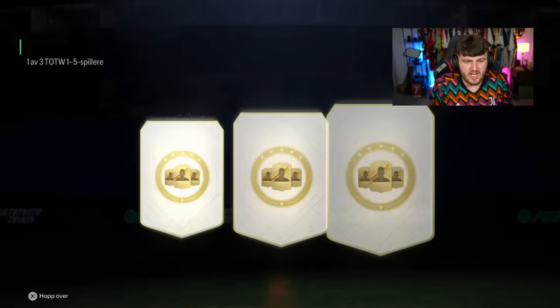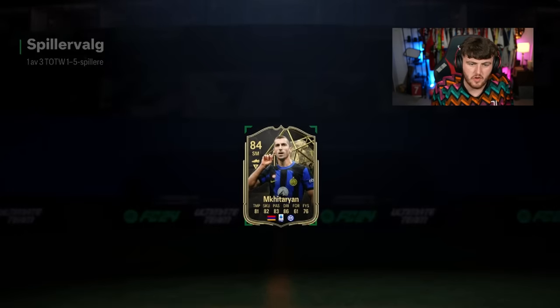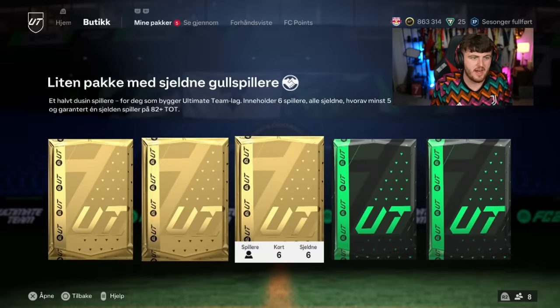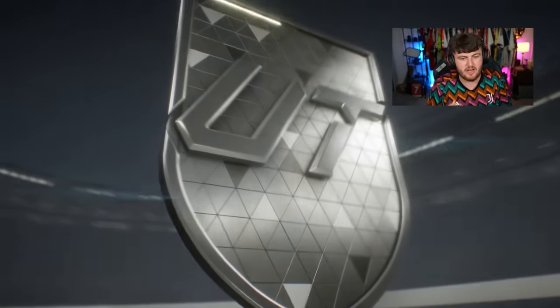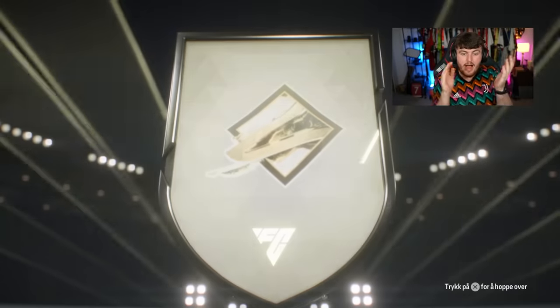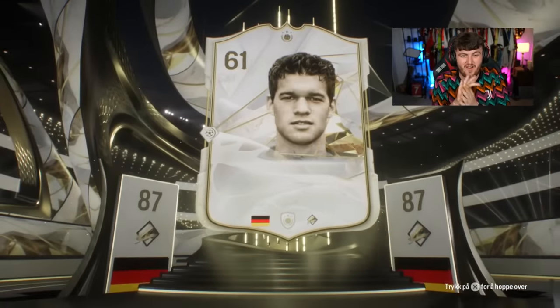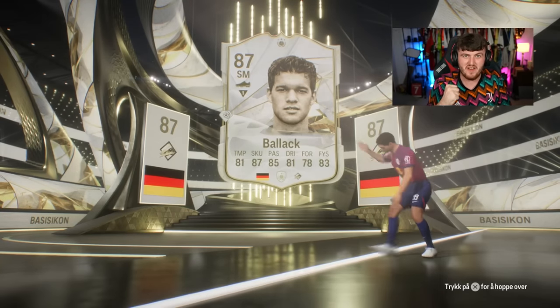Team of the Week player pick first. 84 Mkhitaryan — good fodder. We get an SBC that requires a Team of the Week, 84 is solid. I'm seeing a lot of people getting Ian Rush right now, which I'm a little worried about. I hope we don't get Ian Rush — and I really hope I didn't just jinx that. Another Balak! I'll happily take another Balak. Another Michael Balak, 400 plus K icon. Another big W. Very, very nice.